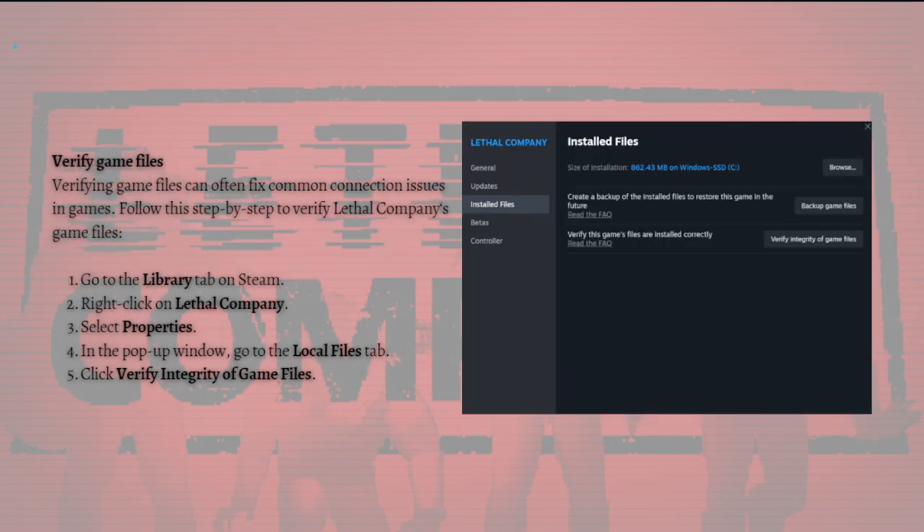Next, you can verify the game files. Verifying game files can often fix common connection issues in games. To do this, go to your Library tab on Steam, right-click on Lethal Company, select Properties, and in the pop-up window go to the Local Files tab and click Verify Integrity of Game Files.